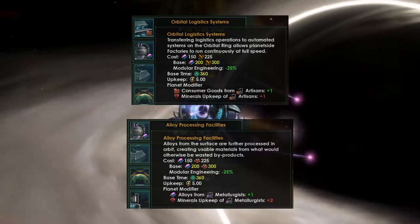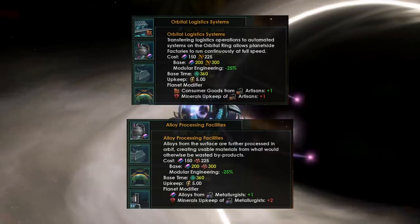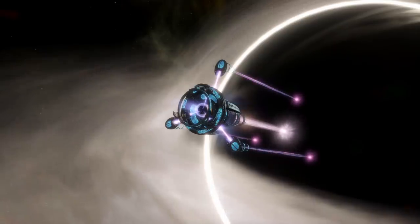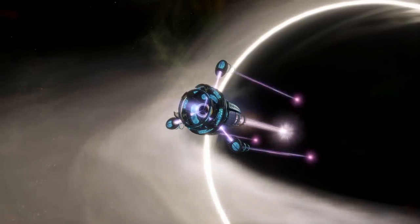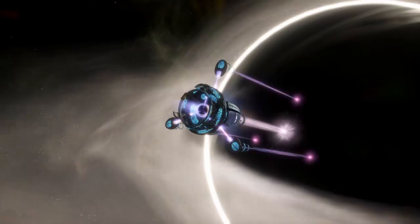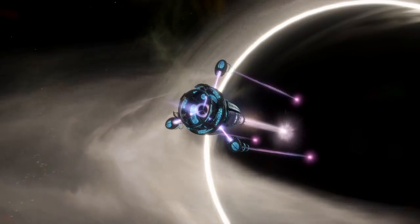The artisan output here looks a little weaker — only plus one consumer goods. From a balance perspective, that probably should be doubled to plus two consumer goods, since one consumer good is worth about two alloys from a mineral upkeep perspective. These are not final numbers, so things may change before release. Orbital rings are also getting many standard starbase buildings, though some are now limited to one per system. Orbital rings fill the same orbital slot as habitats, so you'll have to decide which you want over your worlds, and they can only be built around a colonized habitable planet.